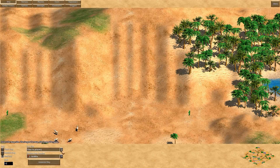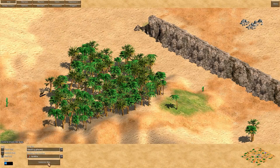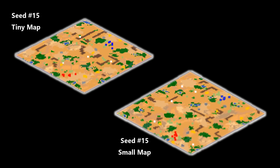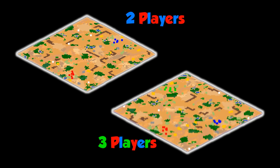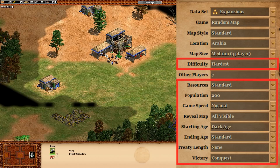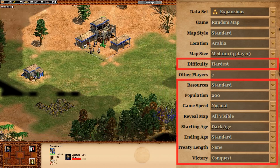As you increase the map size, it doesn't just scale up the same map — it generates a whole new one. Seed number 15 on a tiny map is completely different than seed 15 on a small map, and so on. Changing the number of players also completely changes the map. Seed 15 on a small map with two players is completely different than with three players. There are other choices you get to make when starting a game, but as far as I can tell they don't impact the map generation itself.